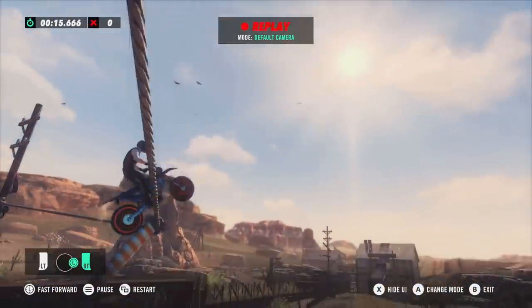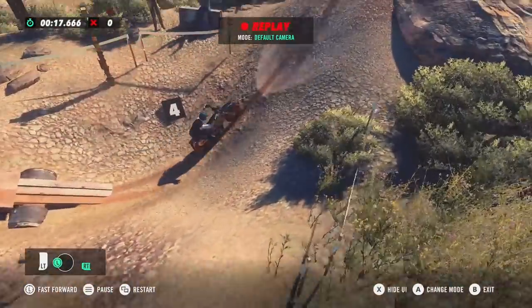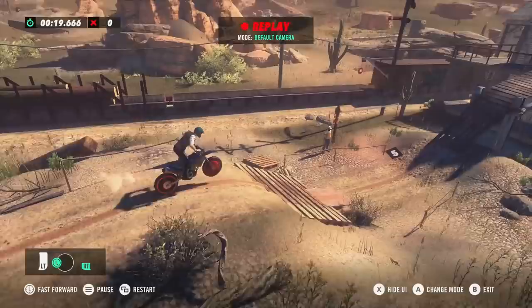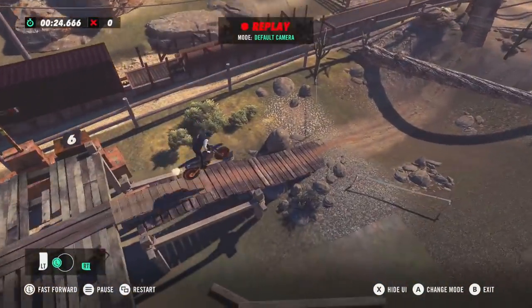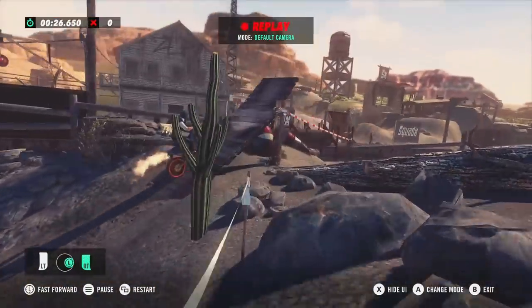For those unaware, traditionally Trials has had bronze, silver, and gold medals on every track. If you did exceptionally well, you would get a platinum medal. And now they've taken it a step further and added diamond medals, which require near-perfect runs.